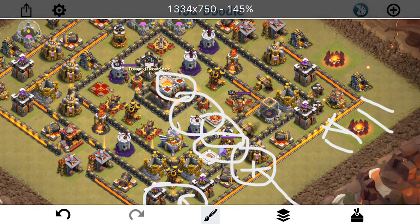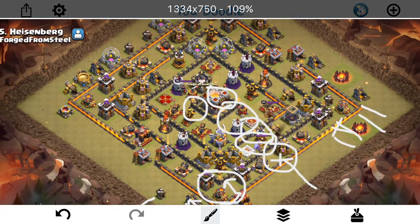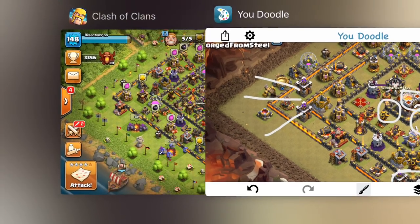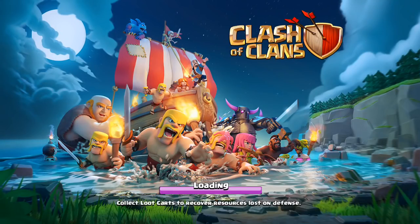Going to poison the CC, poison the Queen, and hopefully get the Town Hall taken out. Have one Loon to test for Seeking Air Mines, two Baby Dragons for percentage, and a few Archers and a Minion to clear off anything else that may arise. That's the plan, pretty simple. Going to look through it one more time, make sure I have the right army, and then go ahead and try this one.